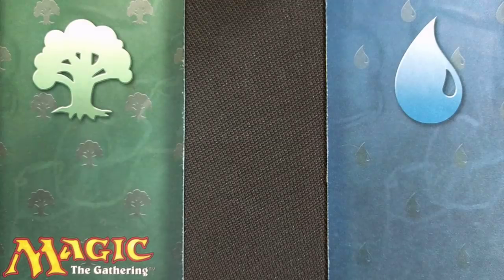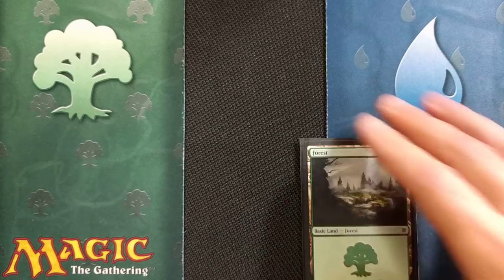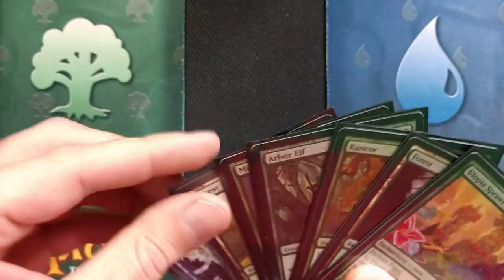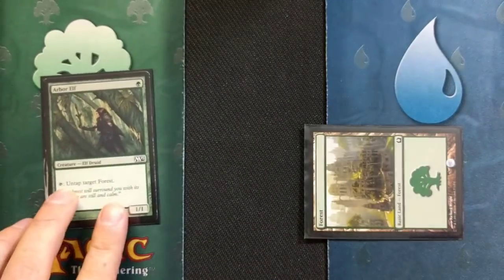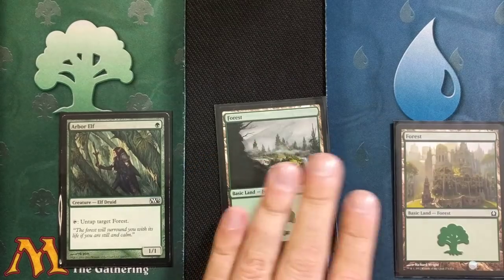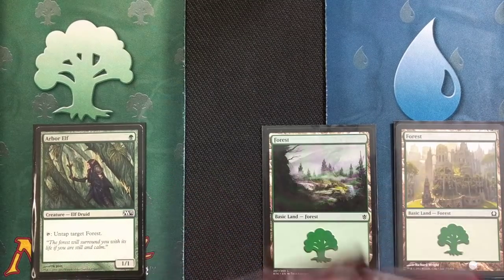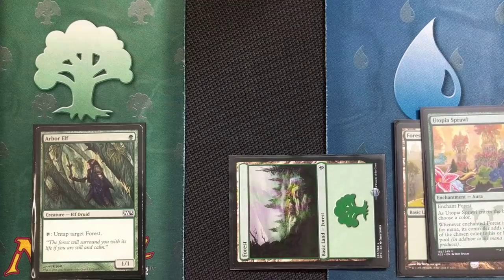So let me go ahead and piece this together — I'll show you guys exactly what you're going to need for that turn two win. Your opening hand is going to look something along the lines of this, give or take a card. Turn one: drop your forest, tap it, play Arbor Elf. That's it for turn one. Turn two: untap your forest, you've got Arbor Elf out. Drop another forest. We are then going to need Utopia Sprawl, so we pay the one and cast Utopia Sprawl on this forest. As Utopia Sprawl enters the battlefield, choose a color — we are going to choose blue.